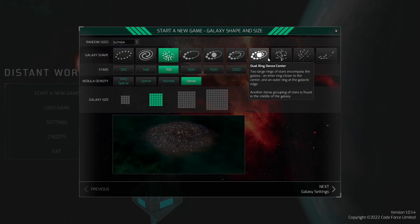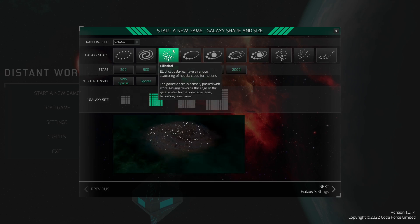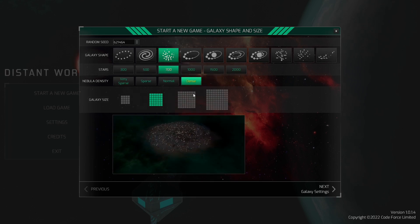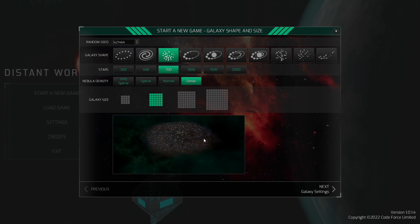Hello everyone and welcome back to our playthrough series of Distant Worlds 2. We are playing as the Hakonish Guilds. Last time we got our game set up, booted around some screens, looked at some numbers, and took some stuff into manual control. Join us now as we continue on with a great unpausing.